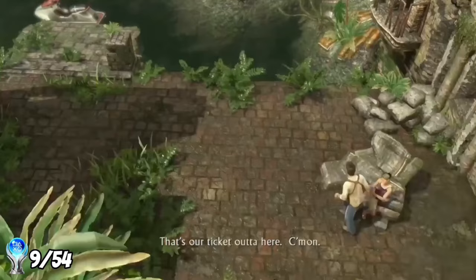We reach the temple and Elena and Jeff stay behind while Nate and Chloe get what they came for. Inside the first room is a beautiful statue puzzle — you move the arms to the correct position, draining the water in the middle, and we make our way under the temple. We solve another puzzle in the next room, opening the statue's mouth to enter it, and figure out the location of Shambhala. Now we need to get back to the entrance, but first we fight off enemies that have tracked us down. At the entrance, Elena and Jeff are pinned down — we rescue them but discover Jeff has been shot.